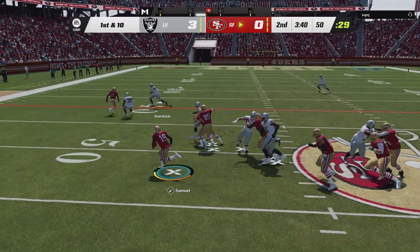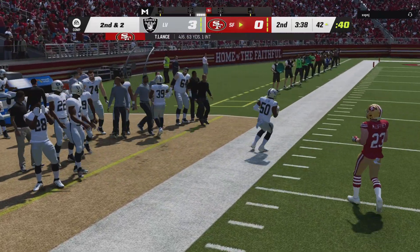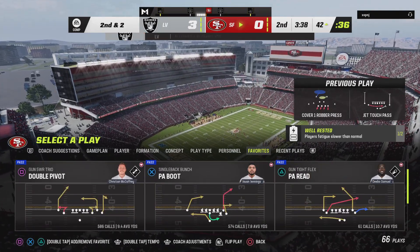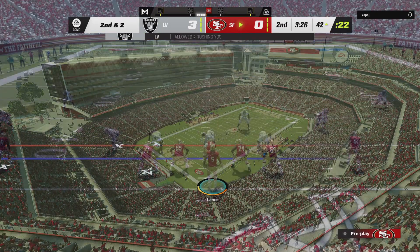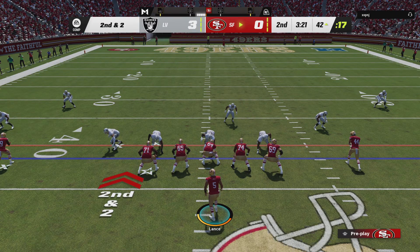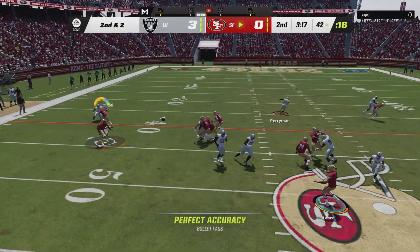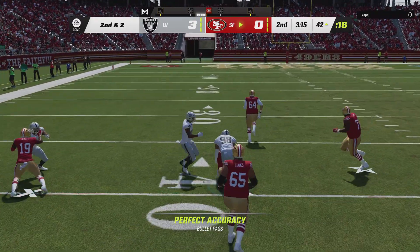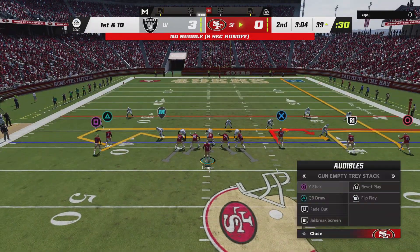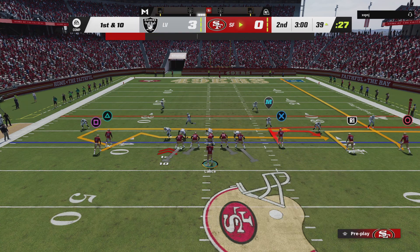The 49ers start out with a jet sweep, getting down a yard or two shy of the 40 before going out of bounds. A lot of times these plays either go for nothing or big yardage — they got to the outside, turned it upfield, and got a nice gain. A pass is then complete out left to Ayuk, brought down inside the 40-yard line. From the 39, first and ten.